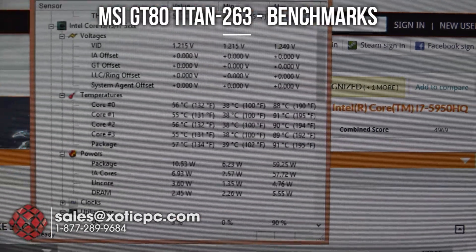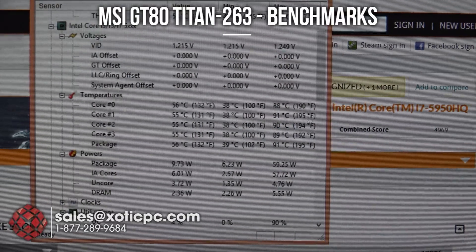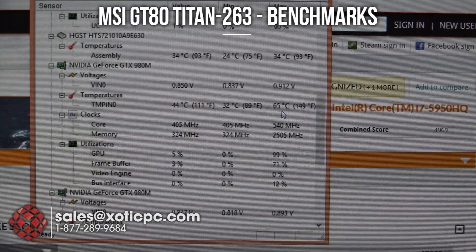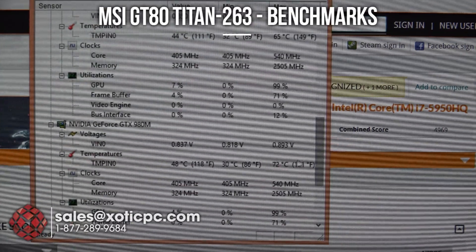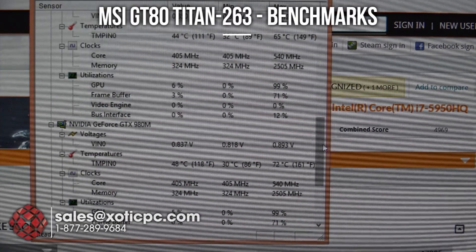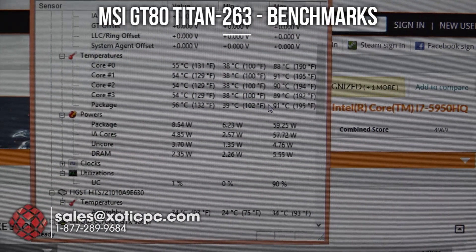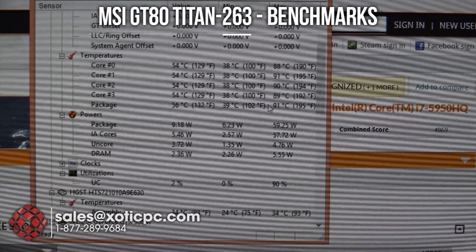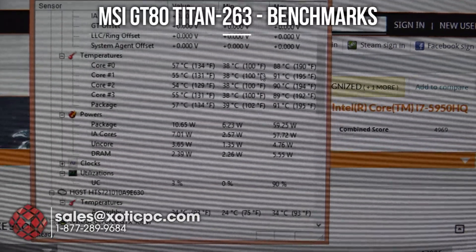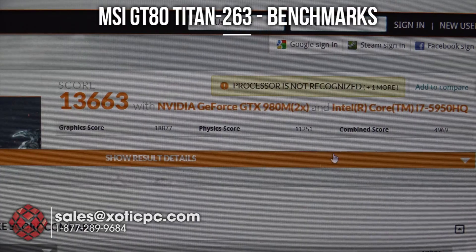Temperatures are going to be important, so we're monitoring those. Here's the CPU temps — upper 80s to lower 90s, so 88 to 91 degrees. Looking at the GPU, we've got 65°C on one of them and 72°C on the other. Definitely good temperatures. We could see a little bit lower on the CPU — repasting with better thermal compound can typically shave off a few degrees. Nothing to worry about with overheating, but as always the lower the better. Results are nice and right where we like to see them.